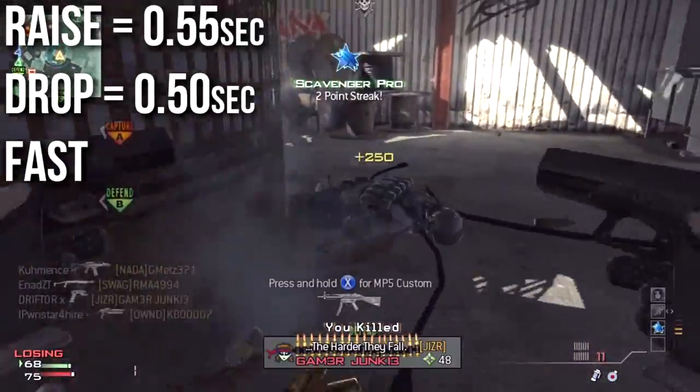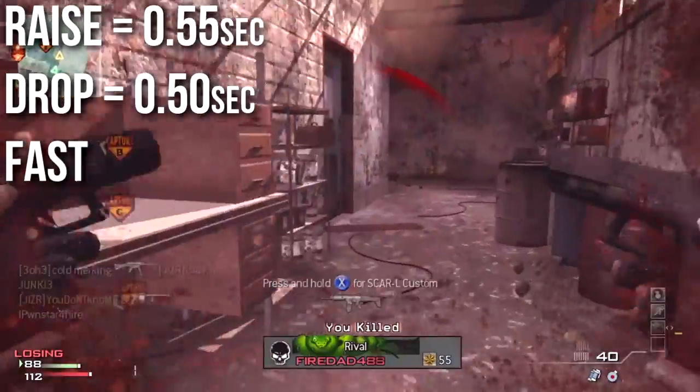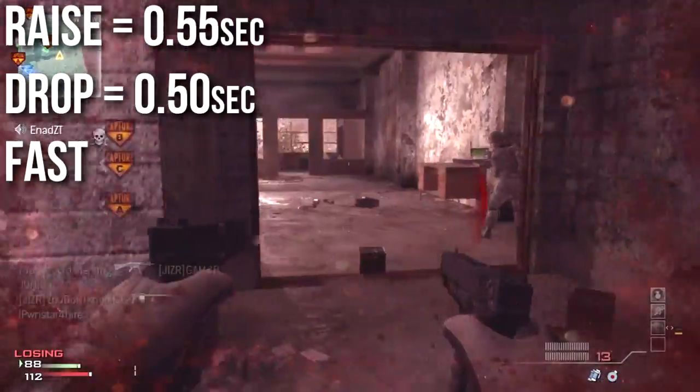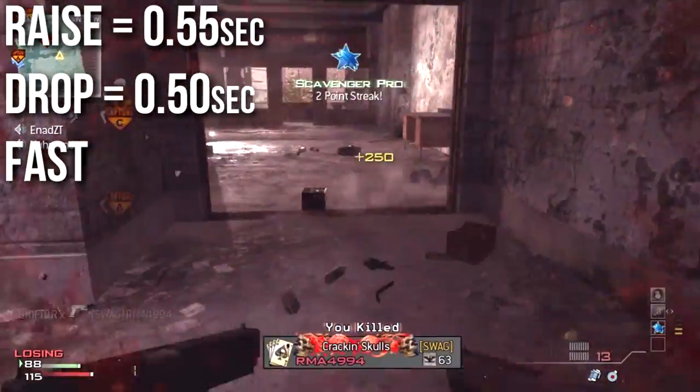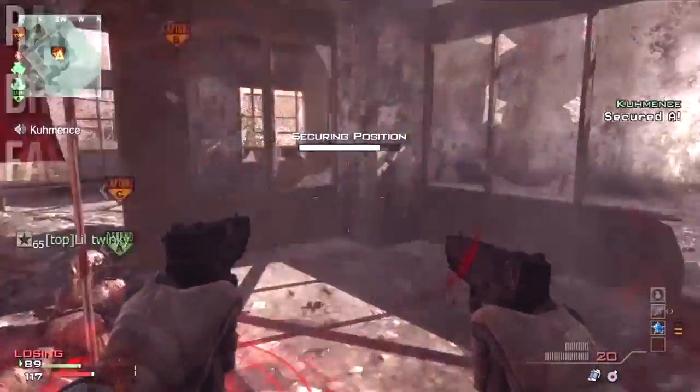The only distinguishing feature of the G18, or the thing at which it does best, is draw and drop times. You can raise the G18 in 0.55 seconds or drop it in 0.50 seconds, meaning you can pull out the G18 faster than any machine pistol.